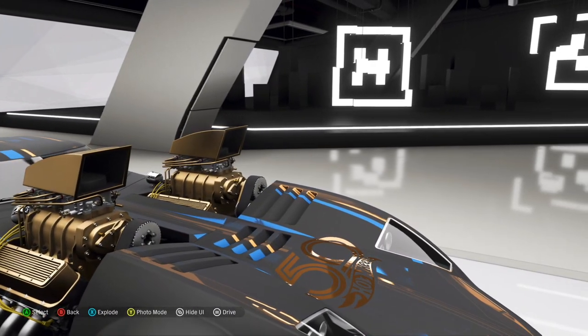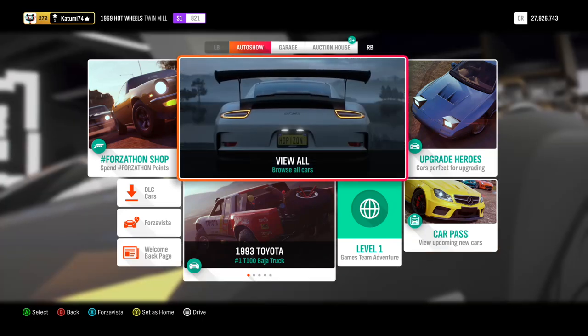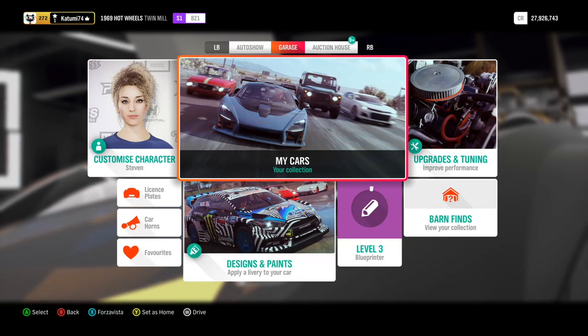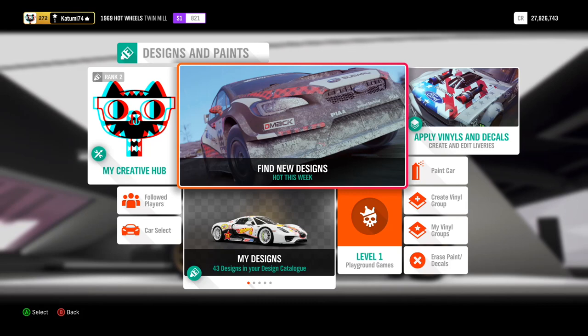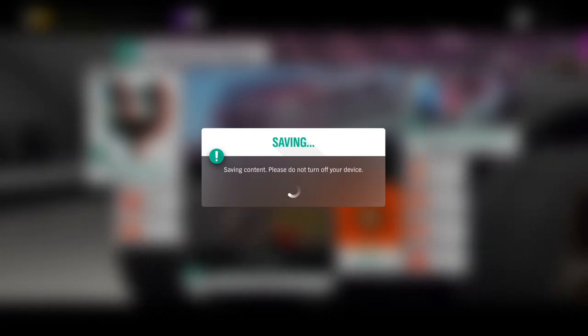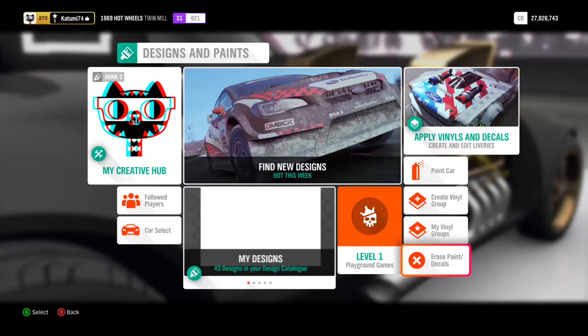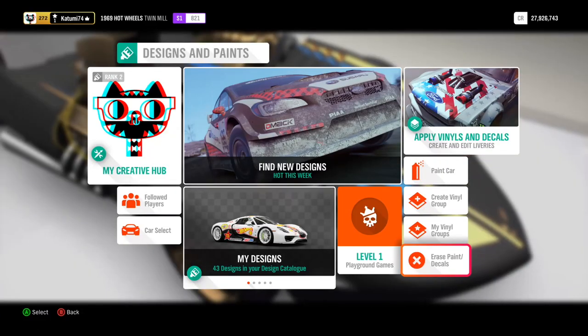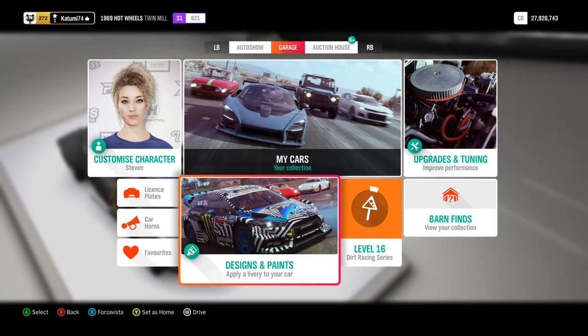A couple of things that Loudmouth wanted me to check — I'll do those first, being as it really is his video. First things first, the designs available for it. In the original design, if I say erase paint and decals, it stays as this 50th anniversary. I don't know if he had one with some design on it. Loudmouth, if you're watching — I'm guessing you probably will since you suggested it — if you remove the paint and decals, this is what you've got. So you might want to try that if you don't have this one.